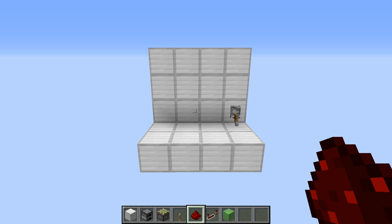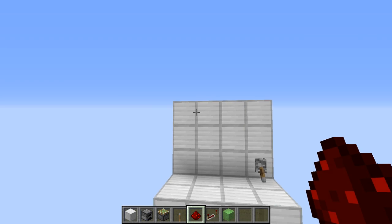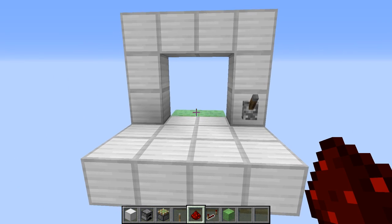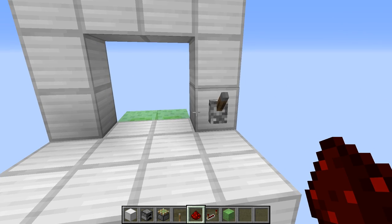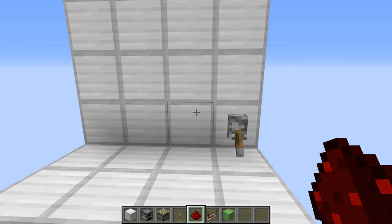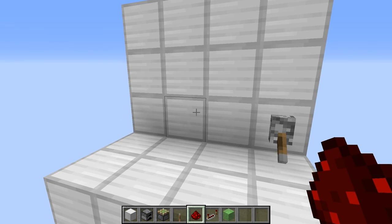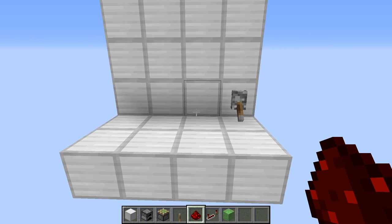Today we're going to do a redstone tutorial, and this tutorial is for a door that will go into the floor. It's a 2x2 door that will slide down into the floor. As you can see, this wall is completely flush. There's nothing here. But when we flip this lever, a hallway opens up and you can go through. It's a 2x2 door that goes right down through. It's very quick, and there it is. It's closed up. Simple idea, but it helps to hide your base or whatever you want. It makes it nice and flush. It looks good. So let's see how we build this.